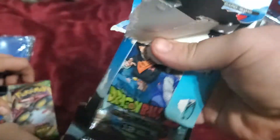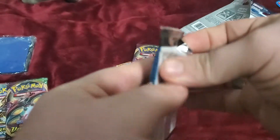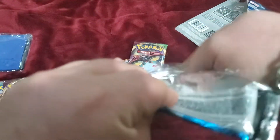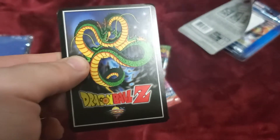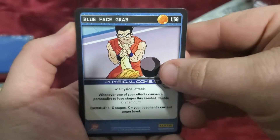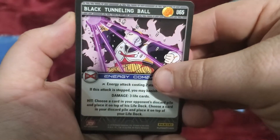These are Dragon Ball Z packs, not Dragon Ball Super packs. We found these at Meijer — New Year's Christmas — for like two bucks a pack. And I have the old school design. Blue Face Grab. These are — oh man. That's cool. Black Tunneling Ball.